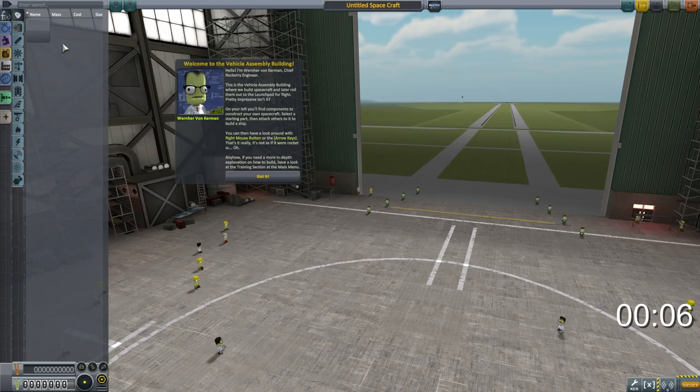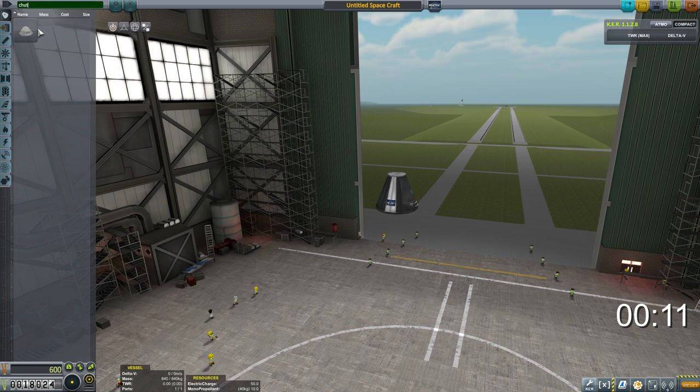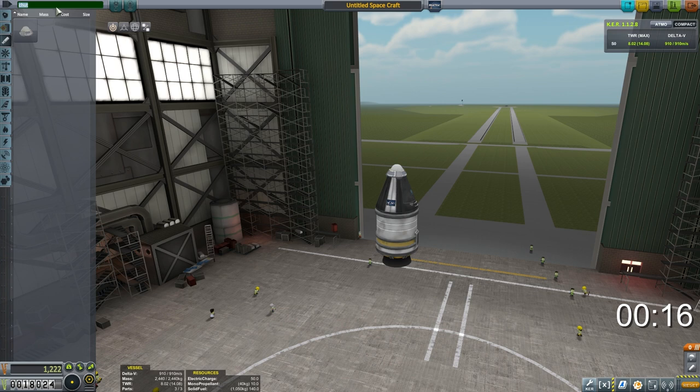I've already picked up the 'gather scientific data from Kerbin' and 'launch our first vessel' missions, so we'll just put a quick vessel together. There's nothing special about it — a couple of goo units attached to the side — and we're going to limit our fuel so that we only go up a little way. We'll also fire the parachute at the same time just to get in and out really quickly. We'll save and launch.